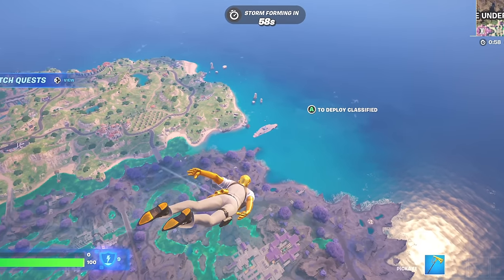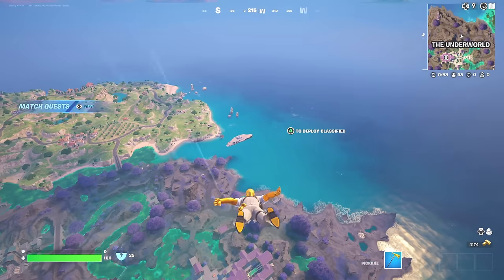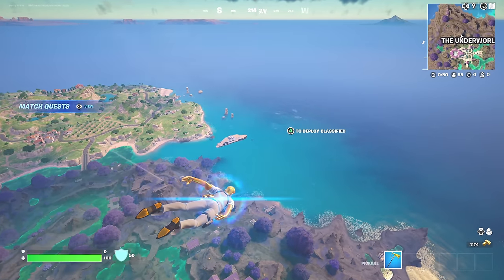Brutus is at the yacht too. It's time to get Midas' Mythic Drum Gun. It used to be purple, but now he sells a Mythic one. That is an insane upgrade.